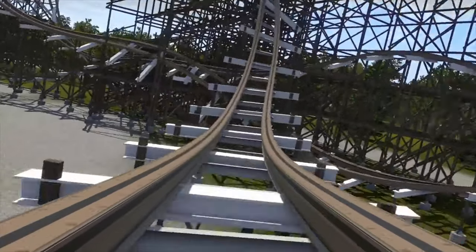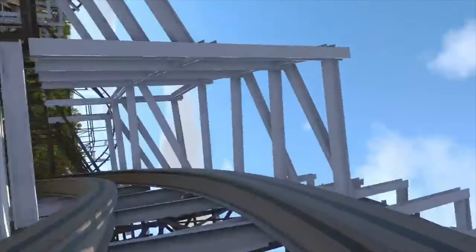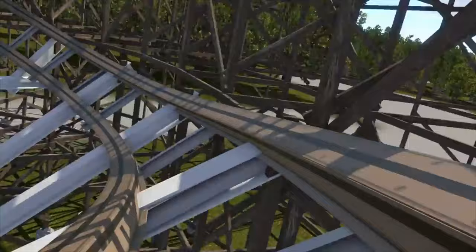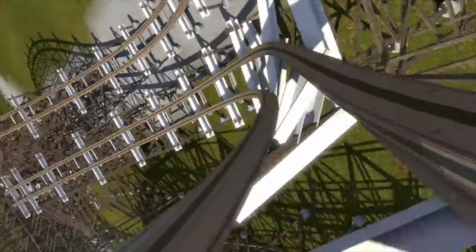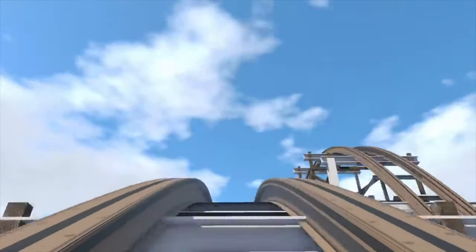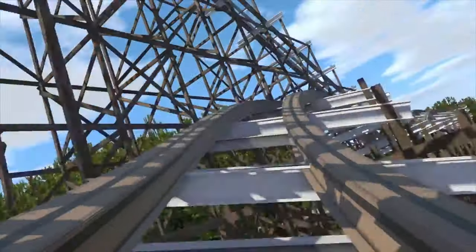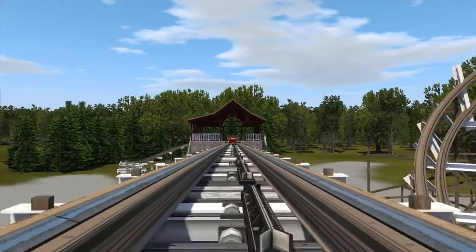We come up into another airtime hill into a monster wave turn, which looks phenomenal. Then we head up into another wave turn, which also looks great. There's an outward axis airtime hill, some more turnarounds, a corkscrew zero-G roll type element, another big airtime hill, and just airtime hill after airtime hill after airtime hill, right up into the final brake run.